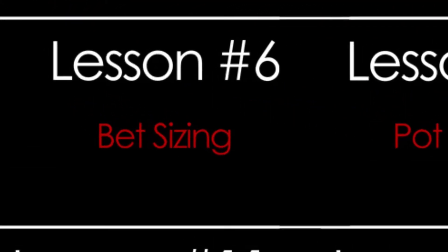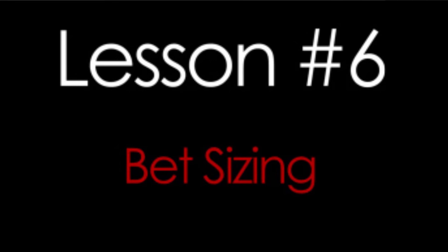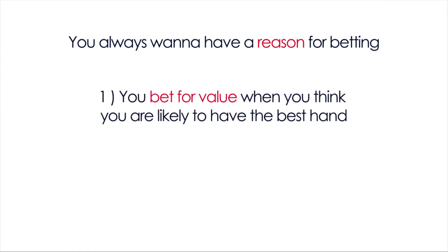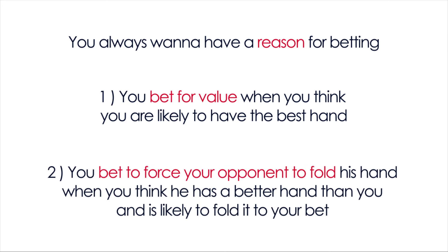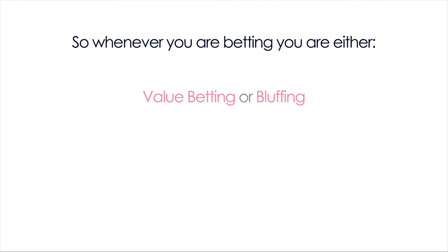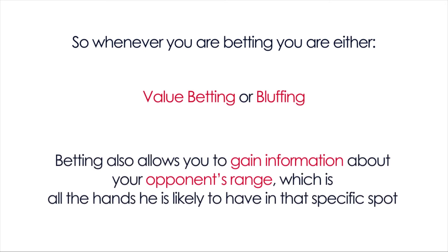In lesson number 6 you will learn how to size your bets. You will also learn about betting in general and why it makes sense to always bet the same way. In Hold'em, every time you bet you have to have a very specific reason. You could be betting for value because you think you have a better hand than your opponent and you want to get as many of his chips as possible. You could also be betting to force your opponent off his hand. Also every time you bet, you gain an important piece of information that allows you to narrow down the range of hands your opponent could have in that spot.